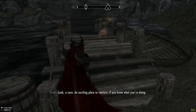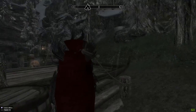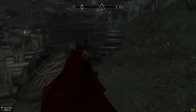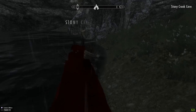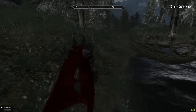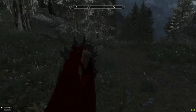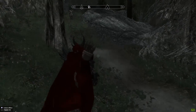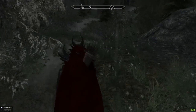Cave. An exciting place to venture, if you know what you're doing. Do we have to take the boat? Can we take the boat into the cave? Let's check and see what it is — Stony Creek Cave. Right, we'll come back there then. Once we've discovered it we can always come back. I really do want to try and get where we're going before we have to finish the episode.